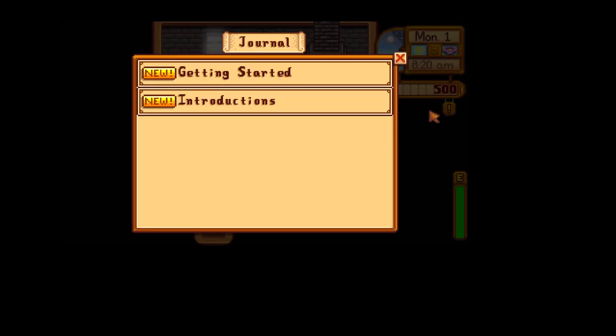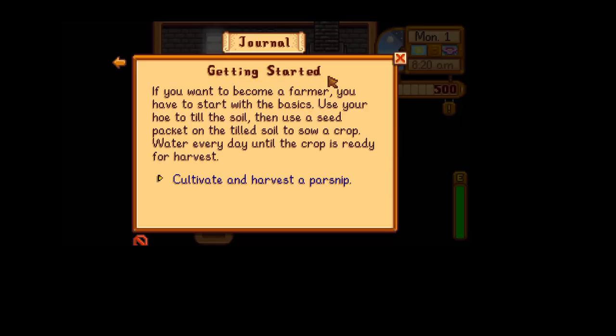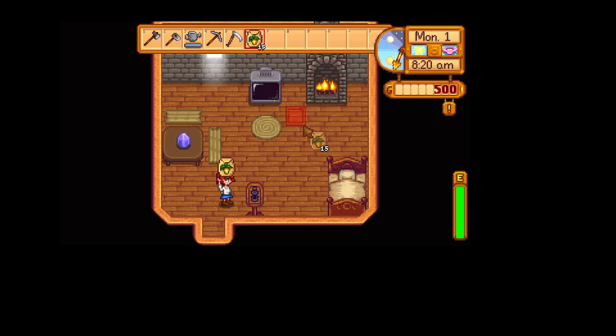It popped up — journal, Introductions. It would be a nice gesture to introduce yourself around town. Some people might be anxious to meet the new farmer, and we've only met two of 28 people. Getting Started: if you want to become a farmer, you have to start with the basics. Use your hoe to till the soil, then use a seed packet on the tilled soil to sow a crop, water every day until the crop is ready for harvest. So we've got to cultivate and harvest the parsnip — let's hope we can do that.